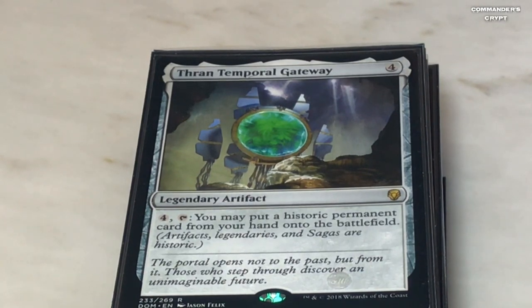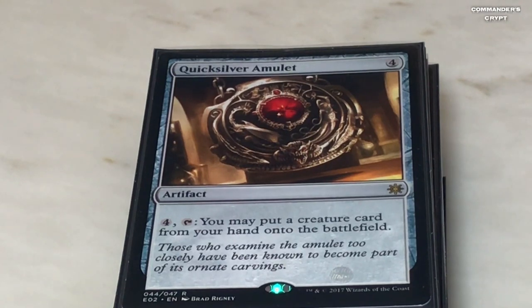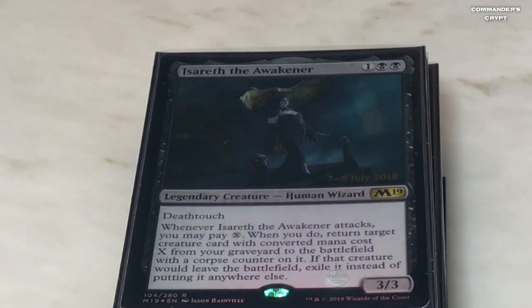Next we're going to get into the cheat cards. Thran Temporal Gateway — there are so many artifacts and legends in this deck that you can just cheat them right into play. Four colorless, tap it — you may put a historic permanent card from your hand onto the battlefield. I also use this in my Atraxa deck to flash in planeswalkers. Quicksilver Amulet — same thing, four colorless, four tap it, put a creature from your hand onto the battlefield. We're going to use these to cheat in big creatures like Eldrazi that get double effects from Isshin.